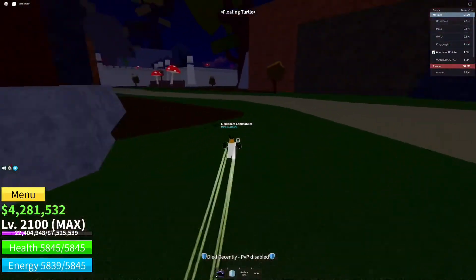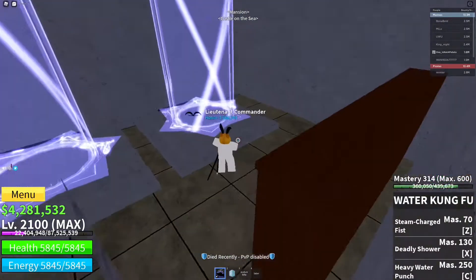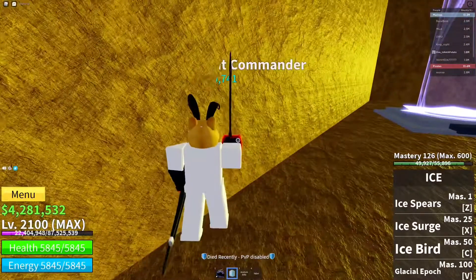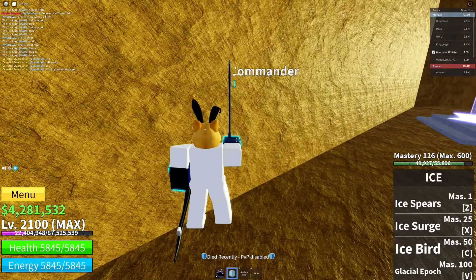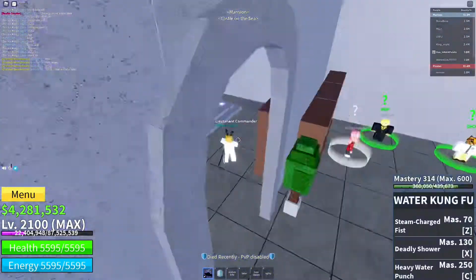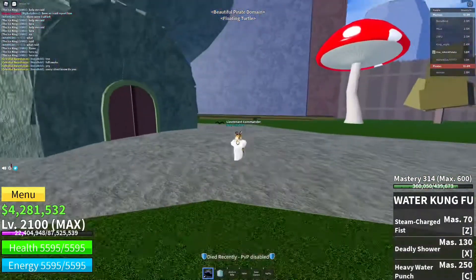Go back to Mansion. Use the portal for Hydra Island but hold a move while teleporting. Don't worry about that — just do Scythe Water and you will glitch into Hydra Alley like this. Find that square and flash step inside the room. I hope this helped you guys.